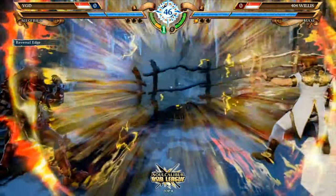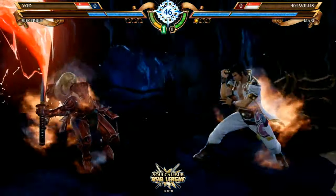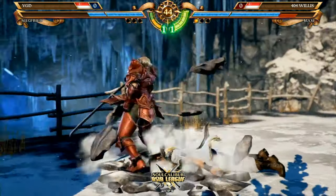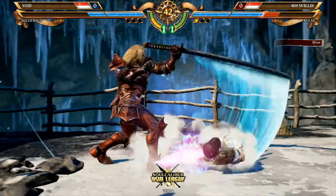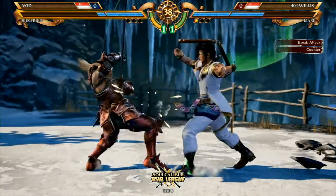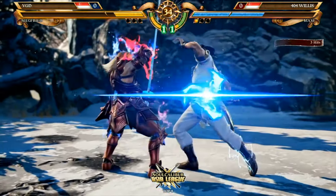Back towards the wall, VGD goes for the reversal edge option again — a good option to stop the pressure from Willis. And there you go, a gut crush with the combo. The thing about doing reversal edge against Maxi is he does have certain stances where he has a guard break option, so you need to know when and where to place them. Thankfully VGD seems to have a feel for that.